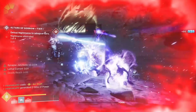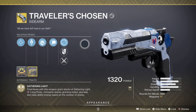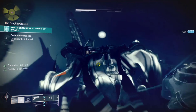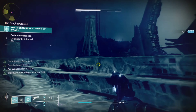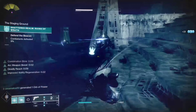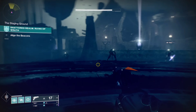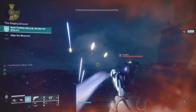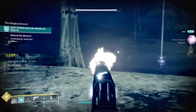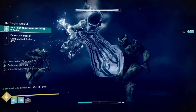Season 15 came with one of the most unexpected catalysts — Traveler's Chosen finally got its catalyst and it's an S-tier pick for this build. Traveler's Chosen is an ability spam weapon, one of the best sidearms Destiny has ever seen in my opinion. The catalyst gives you full auto, but the key reason we're using it is the perk Osmosis — throw a grenade and it turns Traveler's Chosen into an arc sidearm. When you get a final blow with your melee you also get that 25% damage increase, so you pretty much have unlimited power with this build.